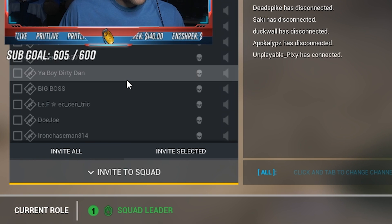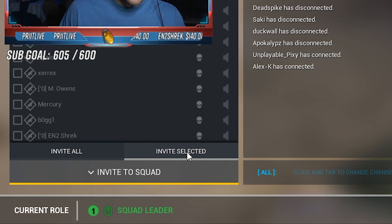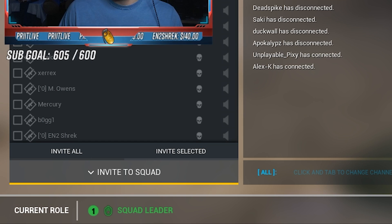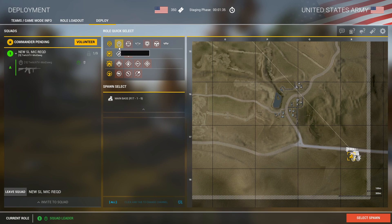You'll also notice there's a padlock next to the squad name. You can create locked squads and invite specific players into it if you want to. Since Squad doesn't have a party system, this is the easiest workaround — have one person create a squad, lock it, invite your friends, and then unlock it once your buddies have joined. As a brand new squad leader, I'd highly recommend keeping your squad unlocked at all times.